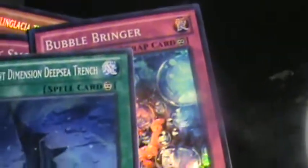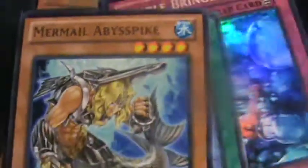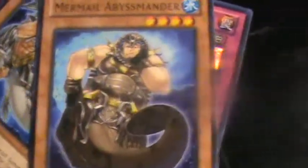Moulinglacia the Elemental Lord. Got Dark Smog as the promo. Bubble Bringer. Different Dimension Deep Sea Trench. Mermail Abyss Spikes Super or Rare. Mermail Abyss Manders Rare. I still have the other stuff.